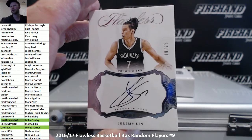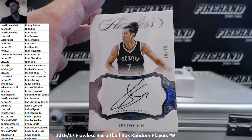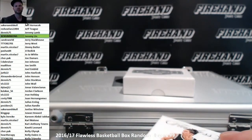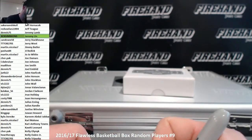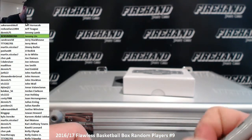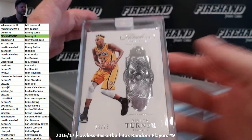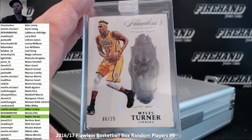Jeremy Lin, 18 out of 25 — Linsanity! Jeremy Lin. Ben Simmons. That was a long-winded explanation. We did not get a Ben Simmons for Ben Simmons. Another Myles Turner — second one of him in the break. Chorpak — just the Myles Turner Diamond.